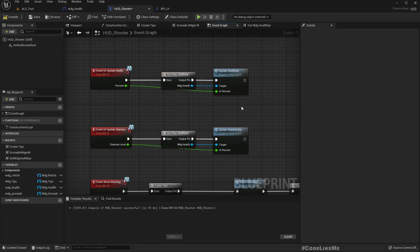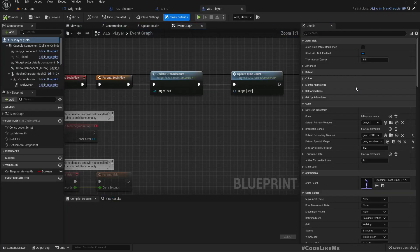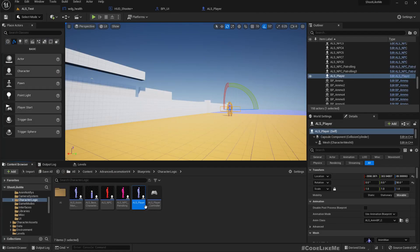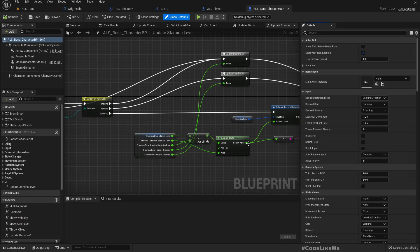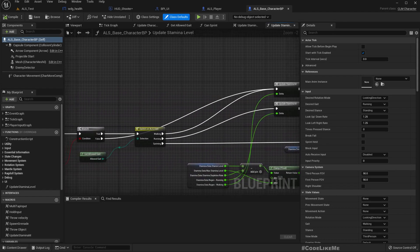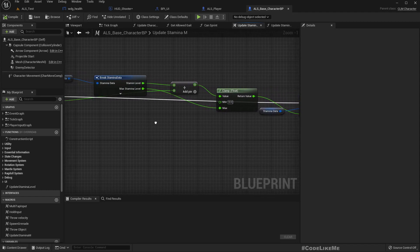Now we can call this function 'update stamina' from the player. Where do I update the stamina level? Actually not in the player — I do that in ALS base character, inside the 'update stamina' macro.